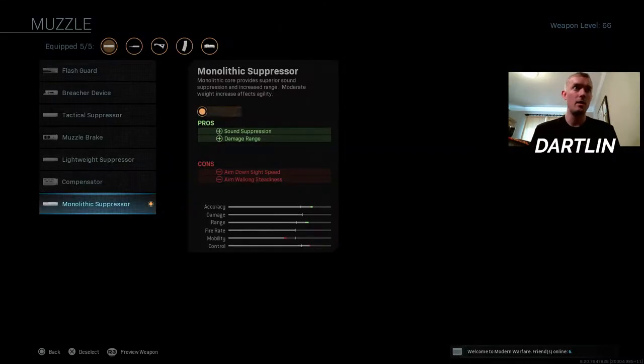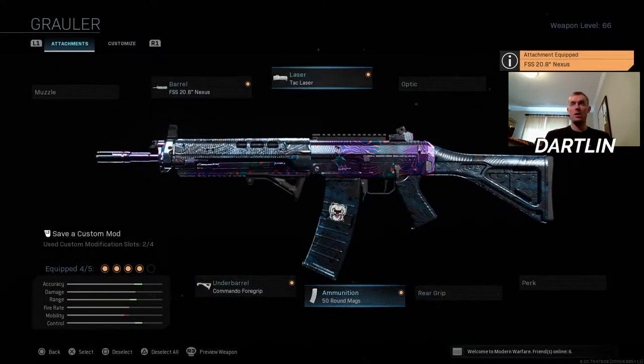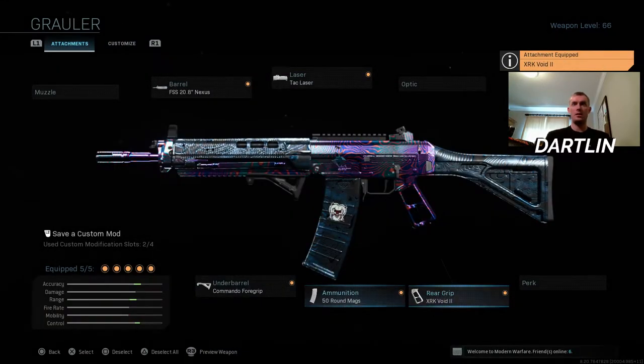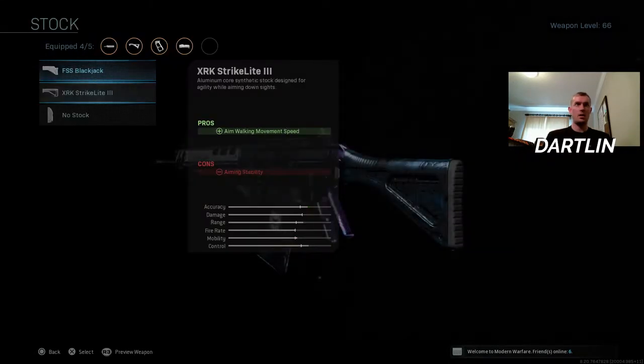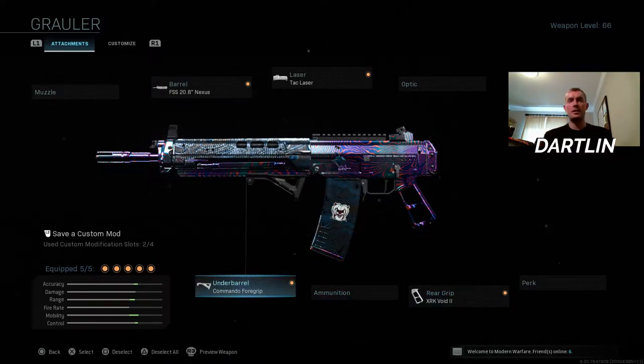Now I'm going to try out this Aisle 9 map. I'm going to switch up the class a little bit and I think this is going to do really good on there — maybe even just do that. Yeah, this might be the one, because I think the Aisle 9 map is a really small map.